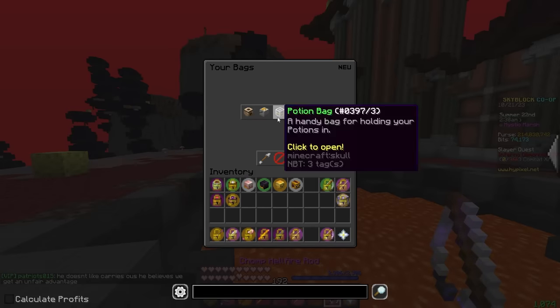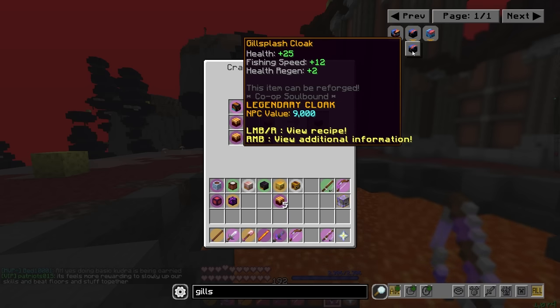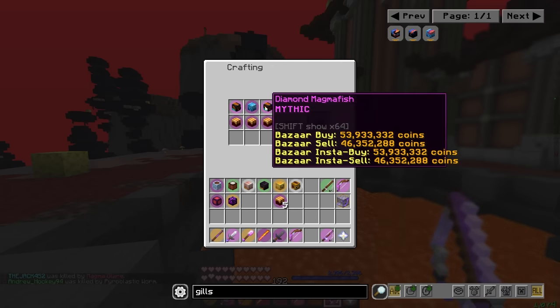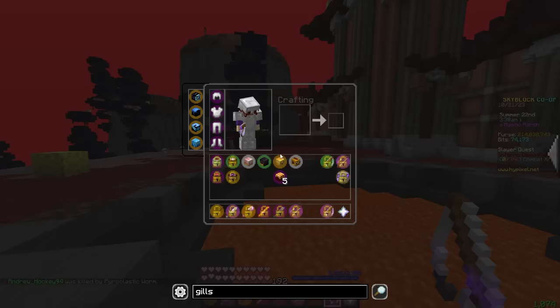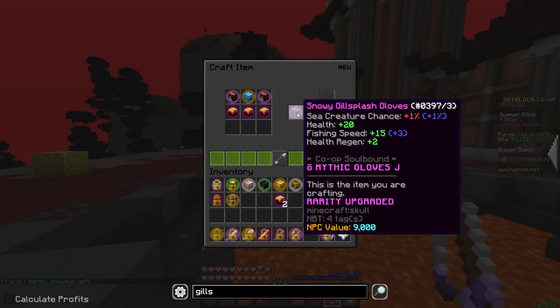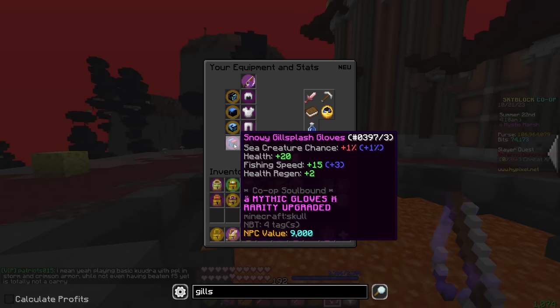It does turn out, after looking at some of the recipes, that five Lava Shells should be enough for at least one of the pieces. This one needs six, this one right here only needs four, and this one only needs three. They all give the same amount of stats and they all cost about the same amount of money — it really just is the Lava Shells. So I guess we'll go with the gloves first since they're the cheapest. We're gonna need two diamond Magma Fish, or 112 million coins.